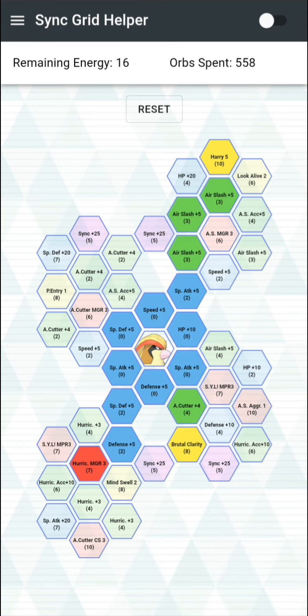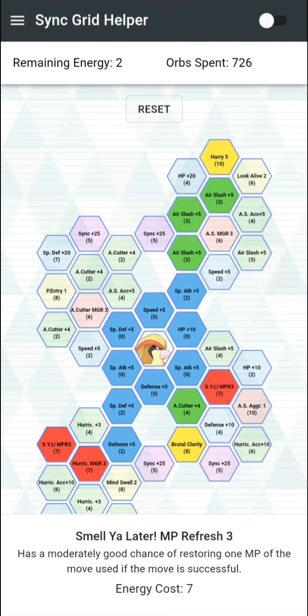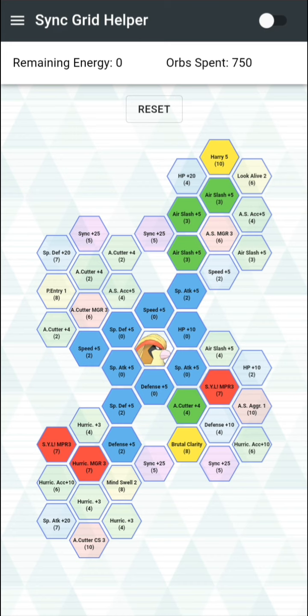If you don't want to go that route, you can pick up both of those nodes and still have two gems left to pick up a speed node, which I would recommend a bit more. It gives Pidgeot at least a way to max out his own accuracy if you need a team where you can't bring Lily or Sabrina. But yeah, that's the first grid.